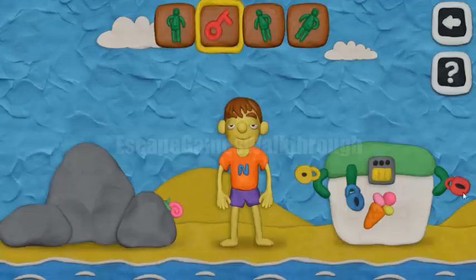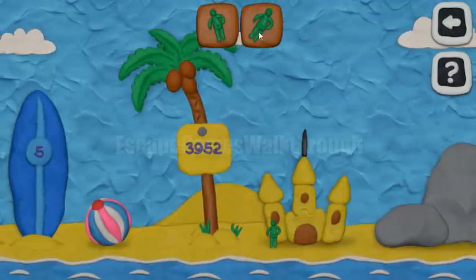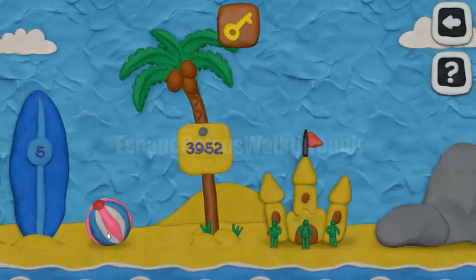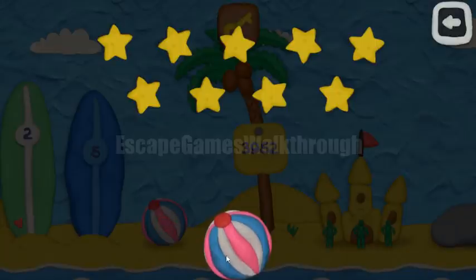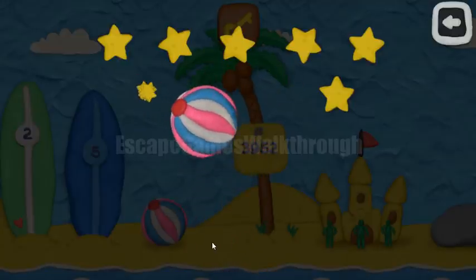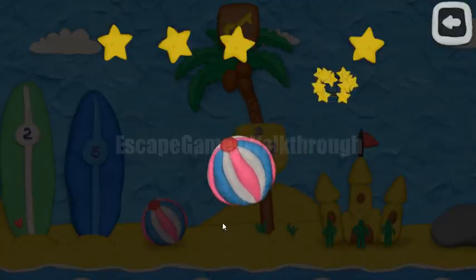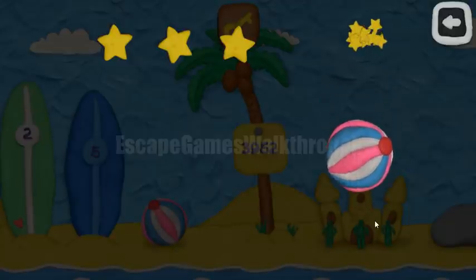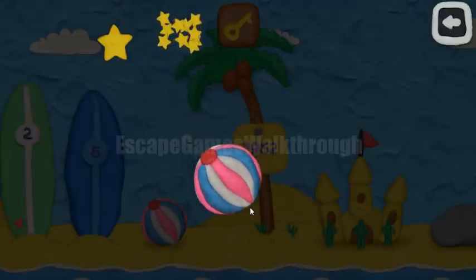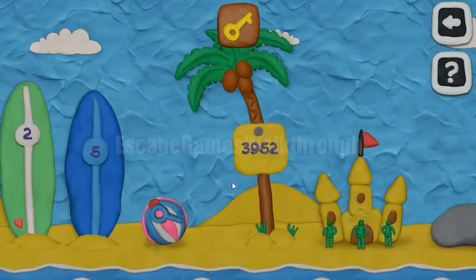Next let's open this red lock. Now we have 3 toy soldiers and we can put them near the castle to get one more key — the yellow key. Here is a volleyball in the line, so let's play volleyball a bit. We need to throw the ball to hit all the stars. We hit all the stars and solved this puzzle. We've got the blue key.